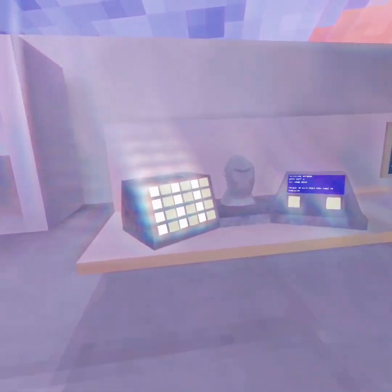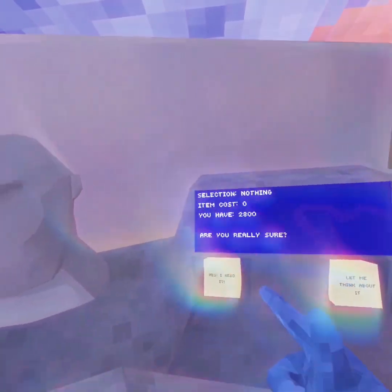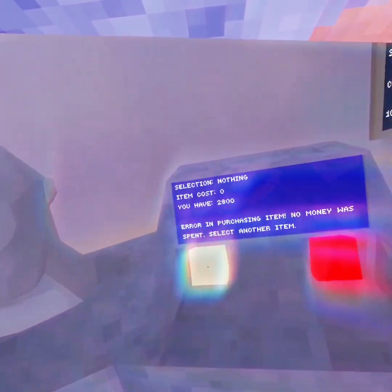If you want to buy a cosmetic, click on it. It'll say 'do you want to buy this item?' You say yes. Then it'll say 'are you really sure?' Then you say yes.